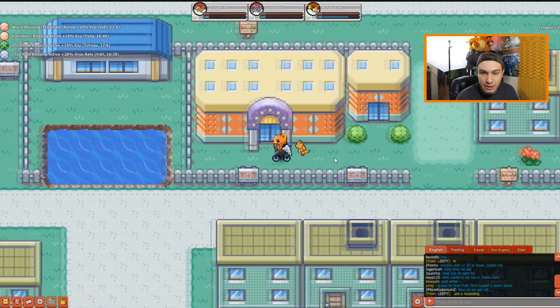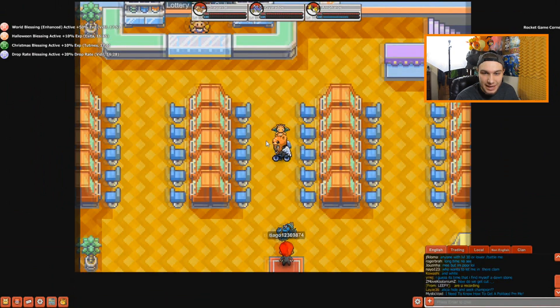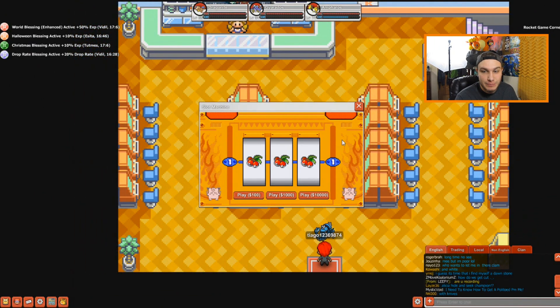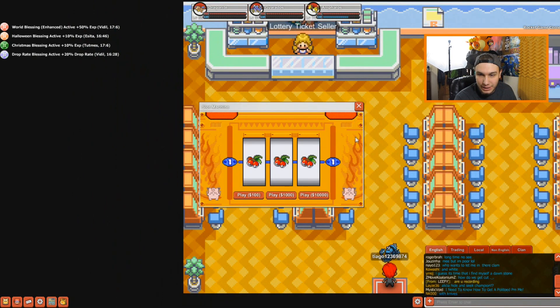First things first, we've got to go over to the area where you get the tokens. This is a little casino area. You just go on to one of these machines here, press the space bar, and you're going to have a little machine pop up. My lucky machine is right over here — this one right here. You can play for $100, $1,000, or $10,000, and of course the higher the amount you put in, the bigger the prizes are going to be.